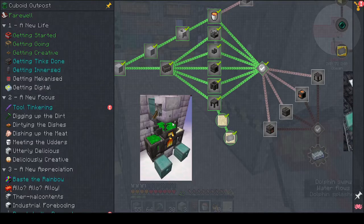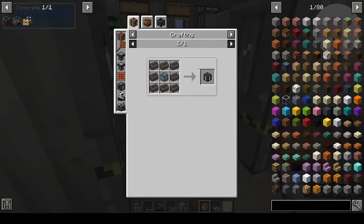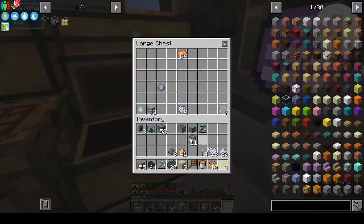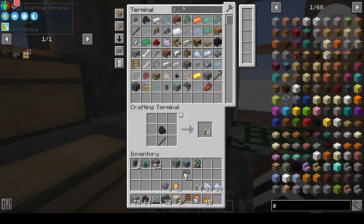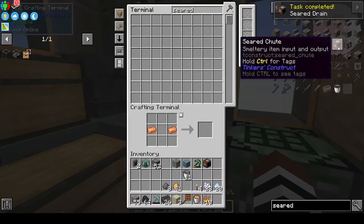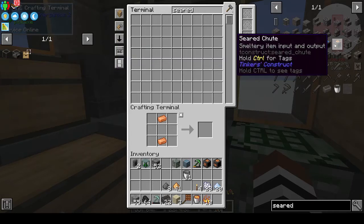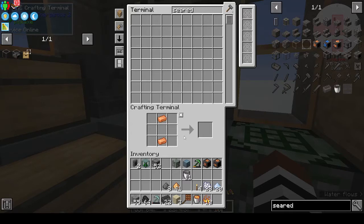We need a seared tank - seared fuel tank. What else? Seared chute, seared drain. The seared drain is smeltery fluid input and output. The seared chute is smeltery item input and output - I don't know what you do with that, but maybe we will be told. All right, so we've got those two. We want the seared fuel tank.